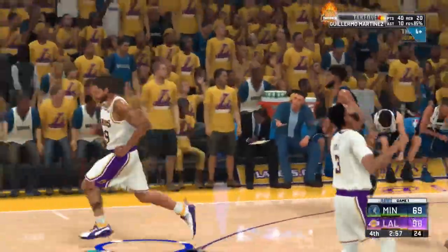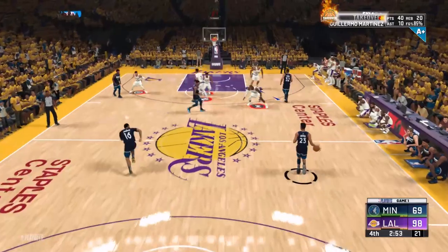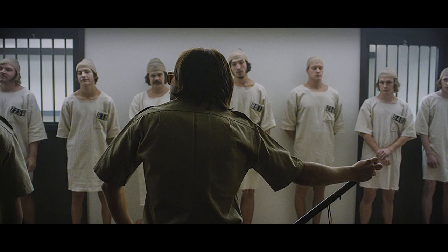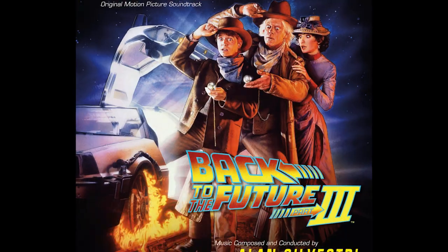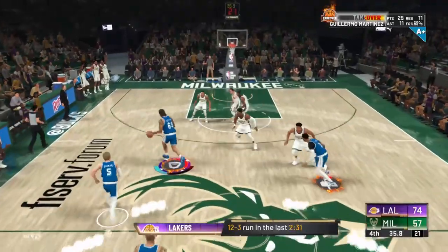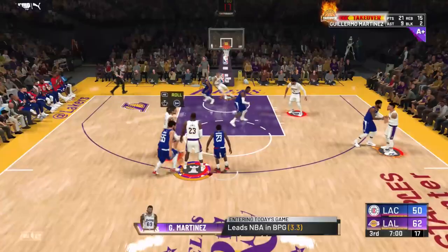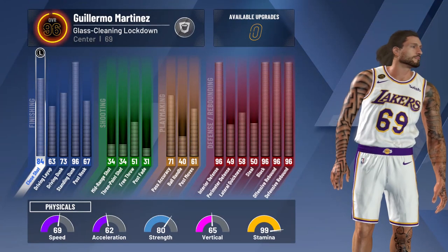I like to play 2K while watching Netflix on another screen. During my 5 days leveling up, I managed to watch all of these movies: Fun with Dick and Jane, The Last Kingdom, Above the Rim, Ace Ventura, The Stanford Prison Experiment, Urban Cowboy, Back to the Future 1, 2, and 3, Freedom Riders, and Hamburger Hill. You may not have the opportunity to play for 13 hours straight for 5 days in a row like I did, but if 99 overall is something you're working towards, you might as well do it as quickly and efficiently as possible, so I hope this helps.